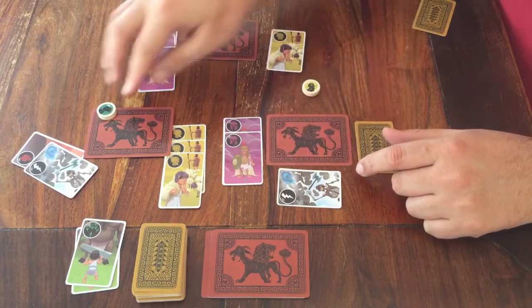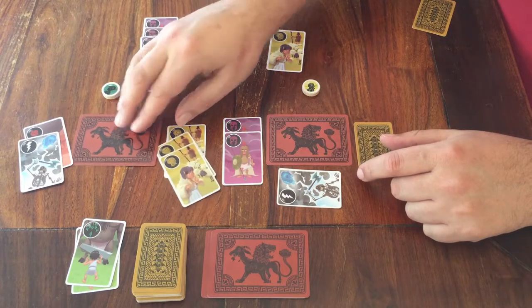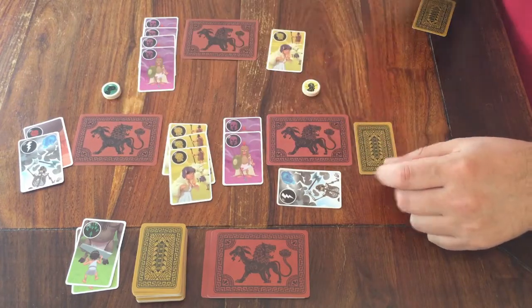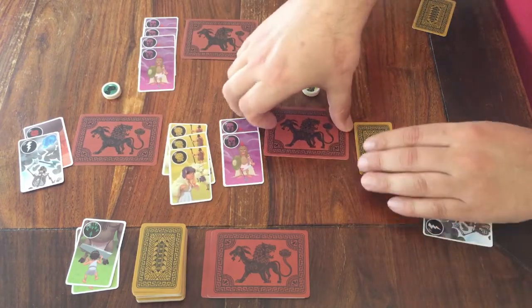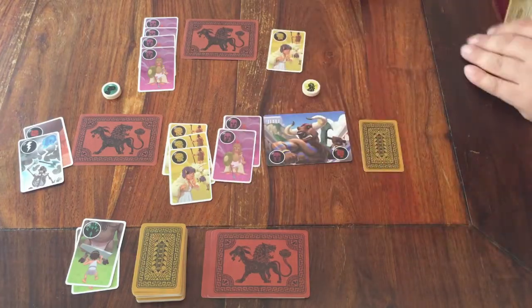The gods from above have intervened and helped you slay this beast — because if there is one thing Greek gods did, it is meddle in human affairs. Anyway, that is another action you can do when it is your turn: Fight!